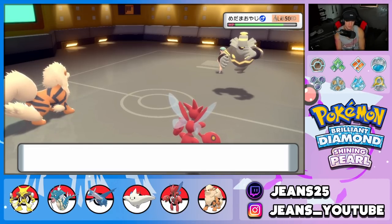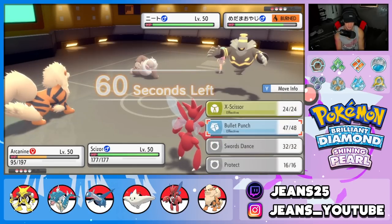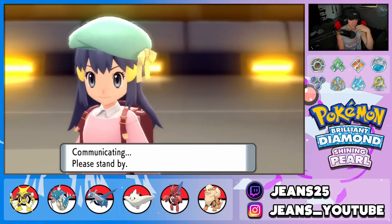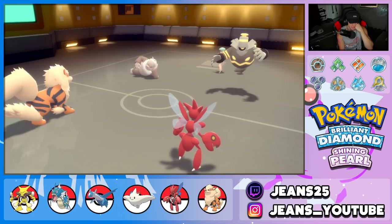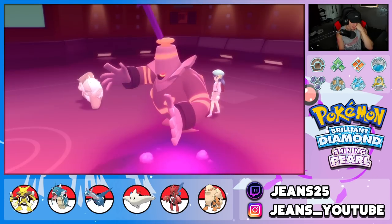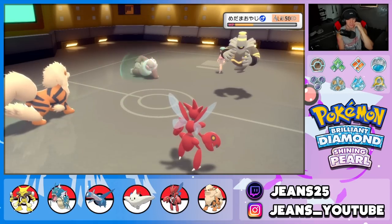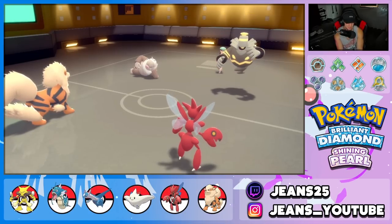He sends in Slaking — kind of scary. I'm going to burn him with Will-O-Wisp. I think I just protect this turn rather than set up Swords Dance. Slaking protects and curses himself, dropping to half HP, then curses my Arcanine — I'd rather have that than Scizor get cursed. The Will-O-Wisp comes through on Dusknoir. I'll Bullet Punch Dusknoir and throw a burn on Slaking — Trick Room is almost done.